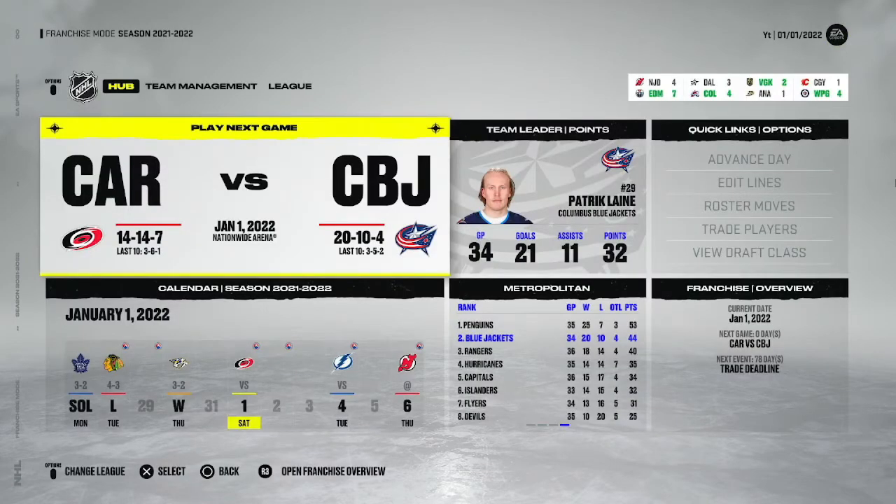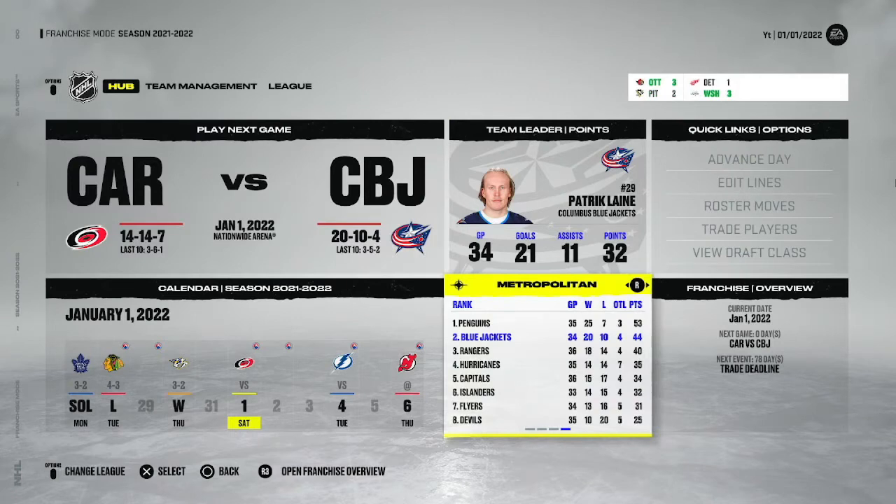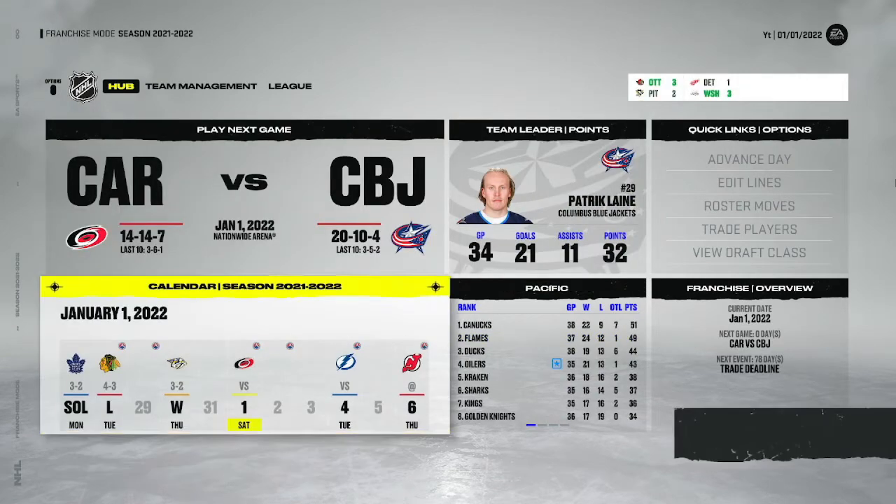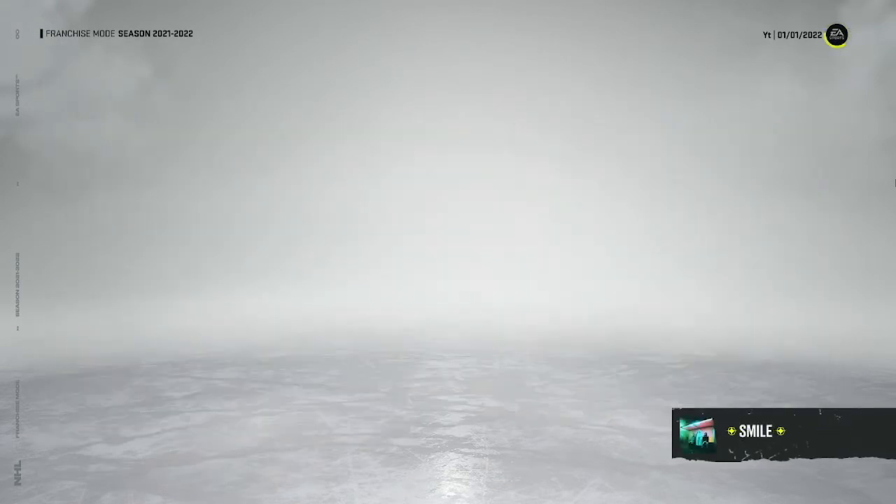Here we are at January 1st - we have a record of 20-10-4, 44 points, second in our division. I guess we did do a little worse, but I want to do even worse than this. Laine has 32 goals and 34 points with 21 goals - he leads us in points. For now, we're just going to sim to the trade deadline and maybe try to trade someone to make us worse.